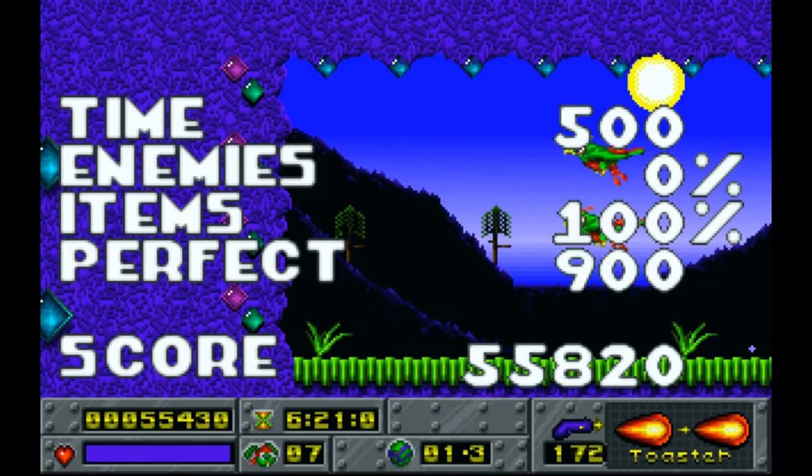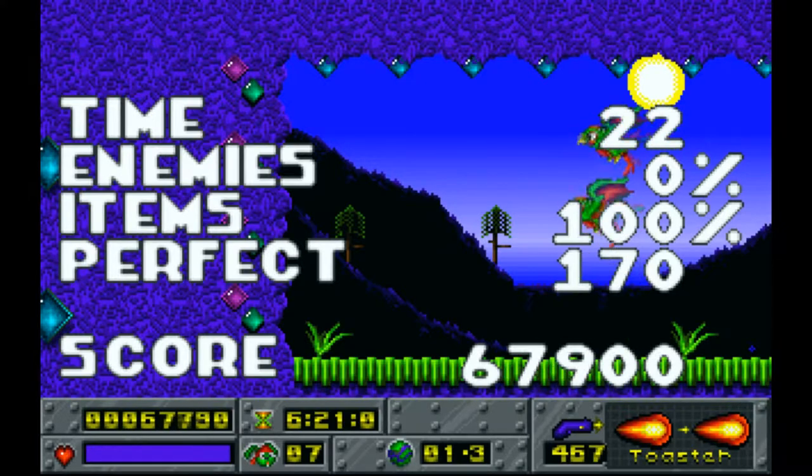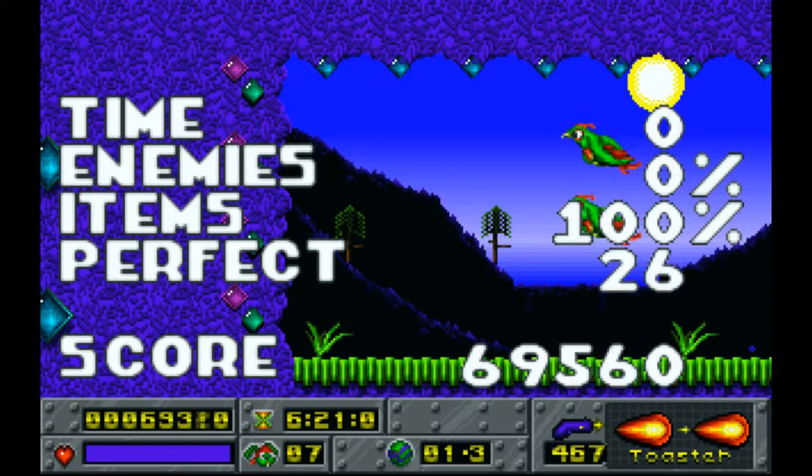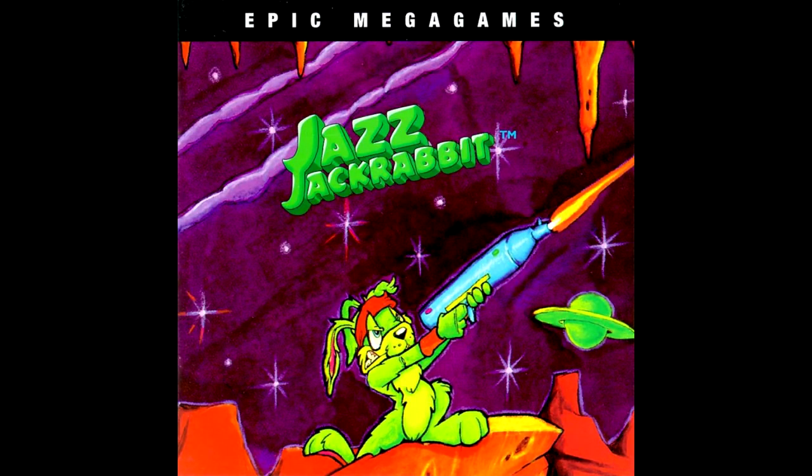That's the first planet done. We're on like 400 Toaster ammo, so you can just blast through enemies in the next stage. But that's going to be it for this part as well — the level is clear, we finished the first planet, and next time we'll be heading towards Tube Electric. See you guys then.